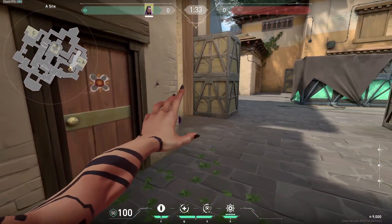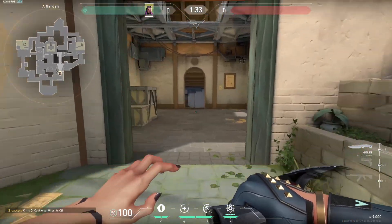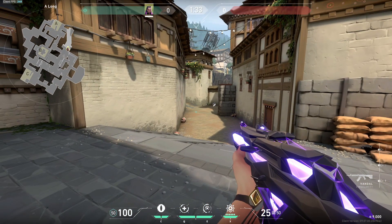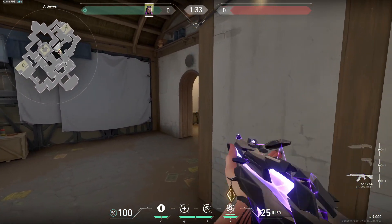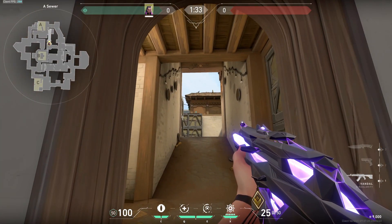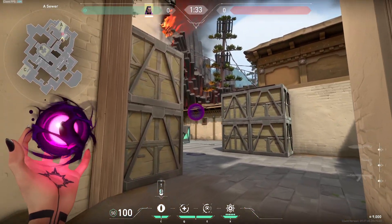On attack towards A, the best thing is to flash out long. Taking long space at the beginning of the round is very crucial for your team. If you go short, you typically wouldn't use your blind — just walk contact all the way up, take the fight at top short or close short. After you get this pick you have two options: play your numbers and fall back to C or B, or if you know there's not a lot of people playing A, dismiss towards site and use a flash closer to head level.